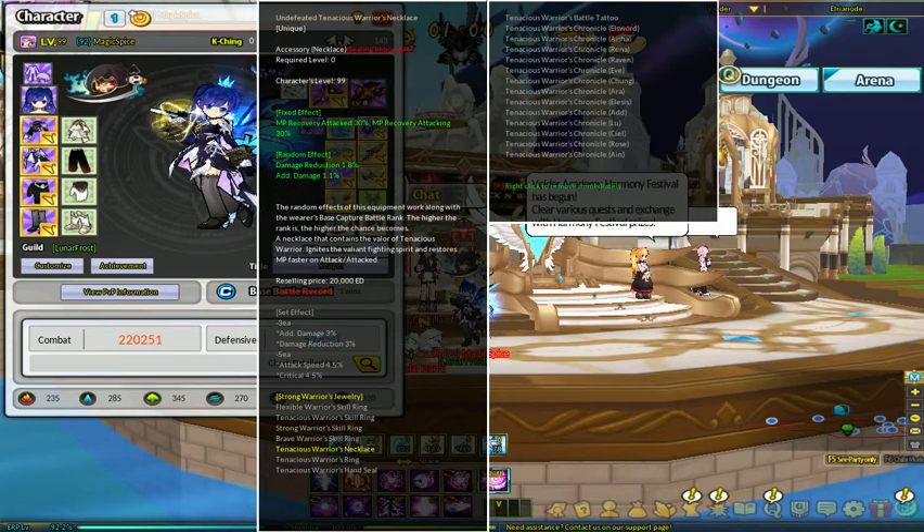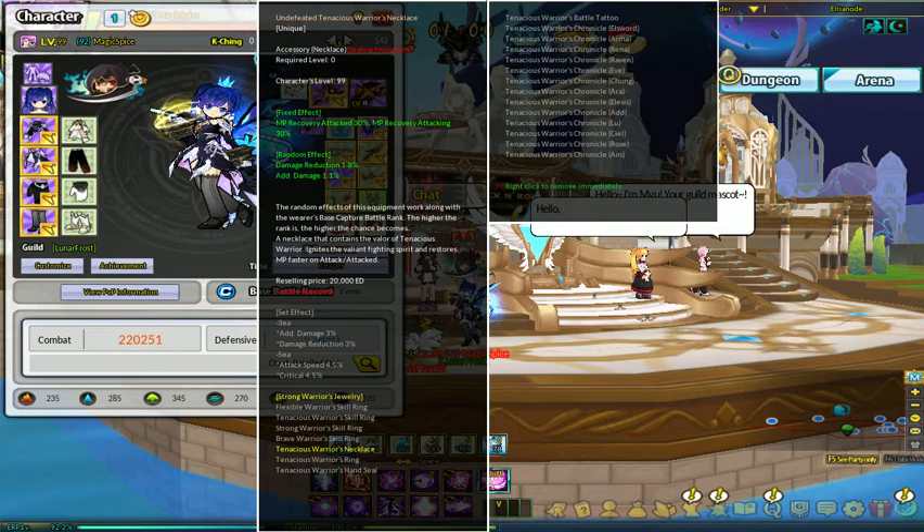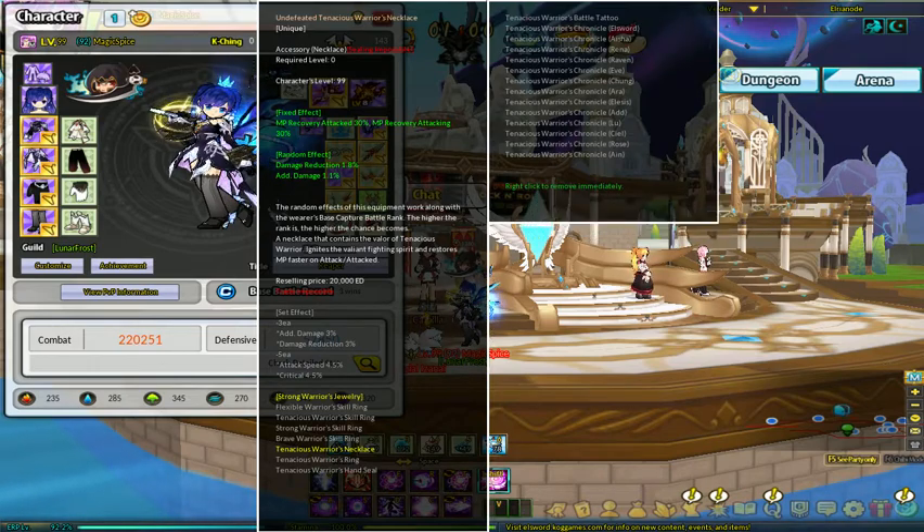MP gain increase on this job route — which is Metamorphic — is dependent on you, but I do it just to speed things up a little bit further. Spamming skills is Aisha's forte regardless of the route. So MP cost, cooldown, MP gain — that's all very good stuff to actually get for her.